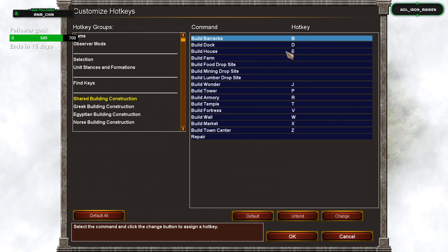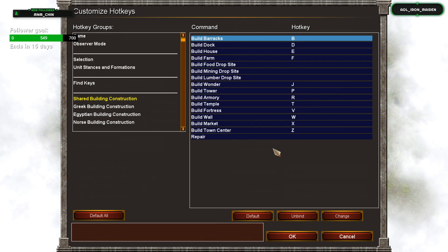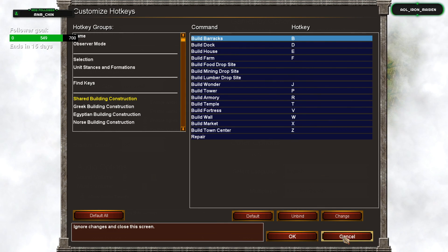The default hotkeys are pretty intuitive — building a barracks is B, building a farm with a villager is F, a dock with D, stable is S, temple is T. Not all of them are completely intuitive — like town center is Z — but generally they're pretty good. You can use the default hotkeys or set up a custom layout.